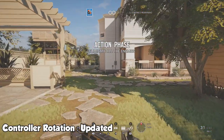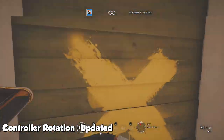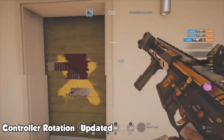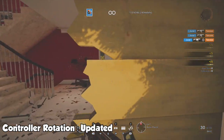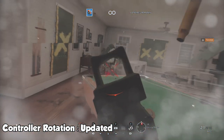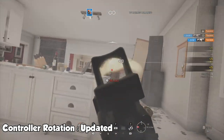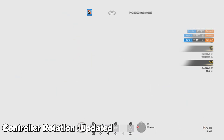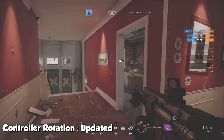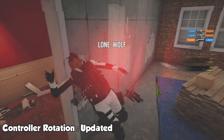We're gonna start with the updated version of controller rotation. One of my biggest issues with it is that when I'm aiming down my sights and trying to flick to each person, it's so much slower and clunkier compared to classic mode, where I can turn fairly fast and get each one of my kills. I play on a high ADS and I'm always aiming down my sights, so this is one of the biggest issues for me.